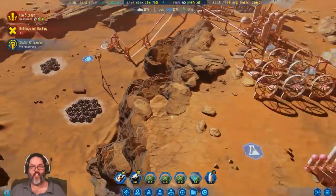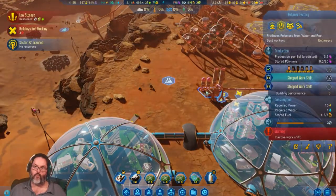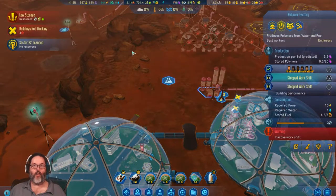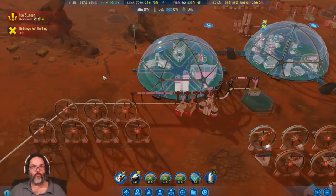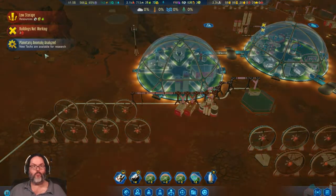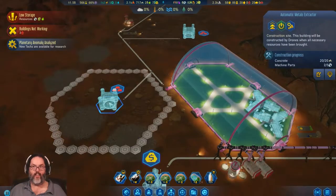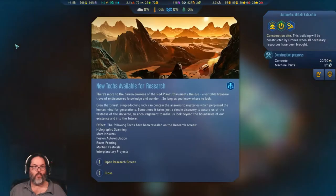Slow and steady wins this race. Polymers — we're making four a day so I don't really need to trade for those anymore. We're bringing in 12 metal. Machine parts aren't up and running yet. Holographic scanning — cool.